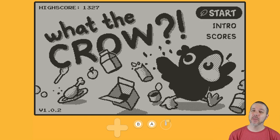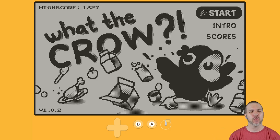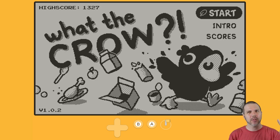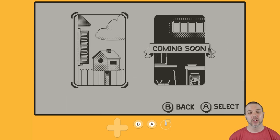Welcome back to Destination Playdate. I am your host, Attack Slug, and this is What the Crow? Out now on Catalog for a price of $3, link down in the description. This is a stealth, platforming, break things game. Let's hop in and show you how that works.